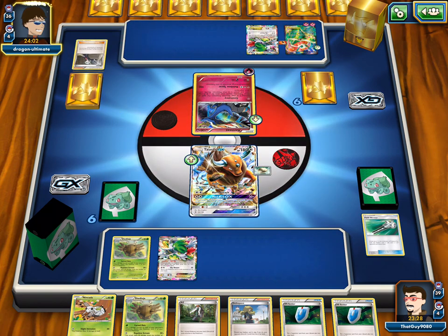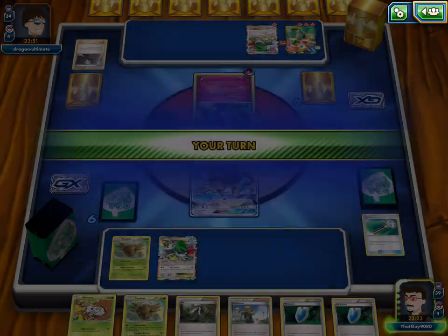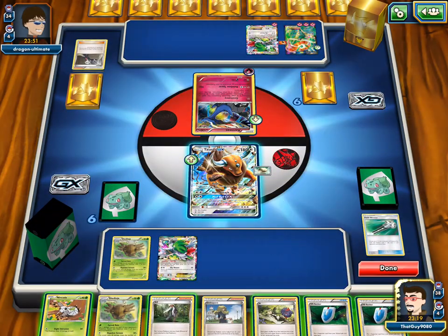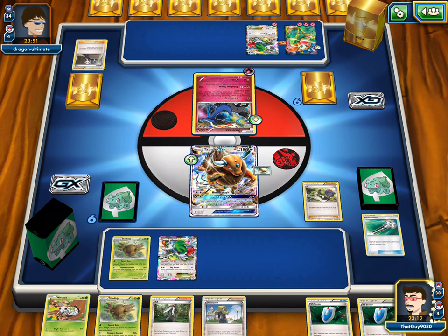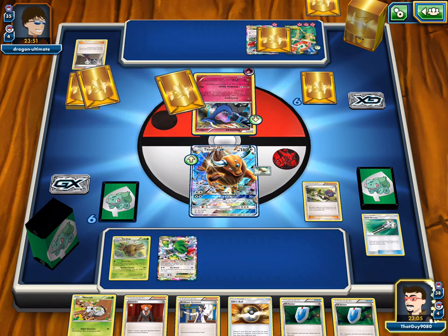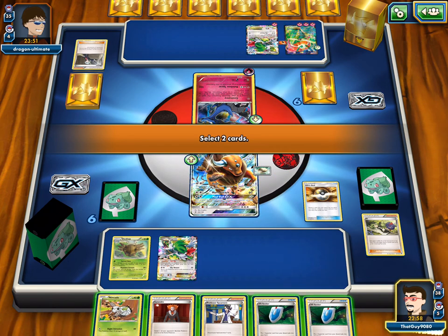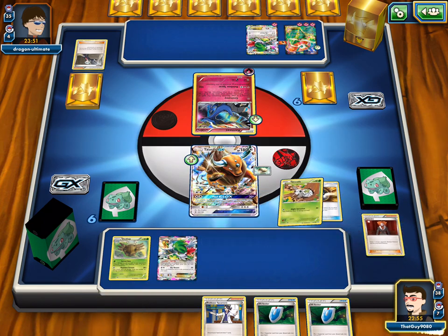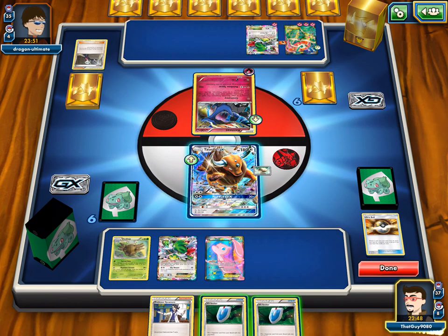I've never seen this Florges deck before. They're going to Geomancy, putting one energy on the Florges — he only needs 200 Gs. We don't even need to use AZ. We'll just play N instead. We Ultra Ball away VS Seeker and Nincada to grab a Mew and place him on the bench. We wonder how many energies are prized — no Frozen City yet. We'll just pass.